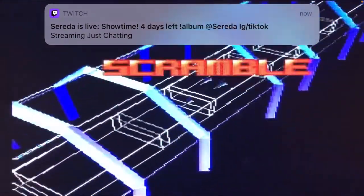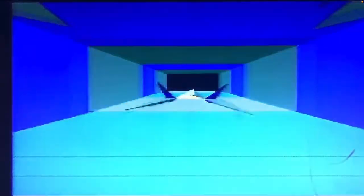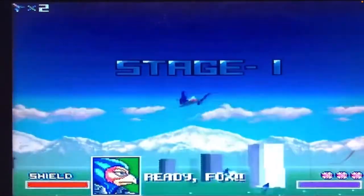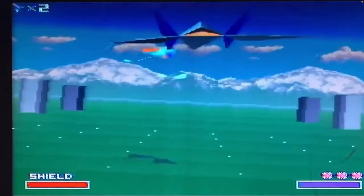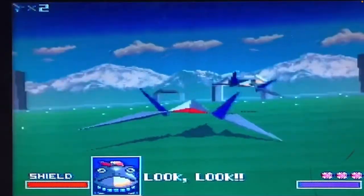This game was the first and most famously known for having and using the Super FX chip. This chip allowed for the movement and rendering of 2D and 3D polygonal shapes. Some other games that came later on that also used the Super FX chip were Dirt Racer, Stunt Racer FX, Doom, Comanche, and another title you may have likely heard of — Super Mario World 2, or Yoshi's Island. For the time, the Super FX chip was absolutely groundbreaking and very helpful to really put Star Fox on the map.